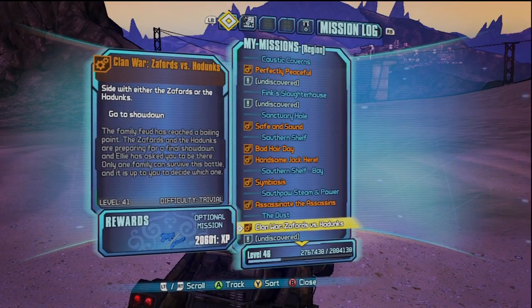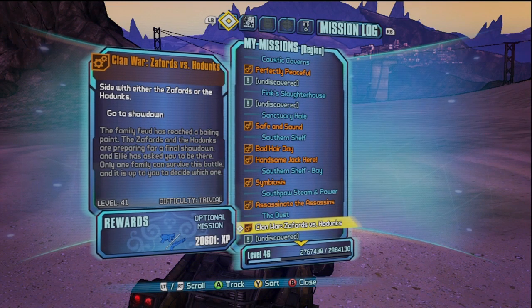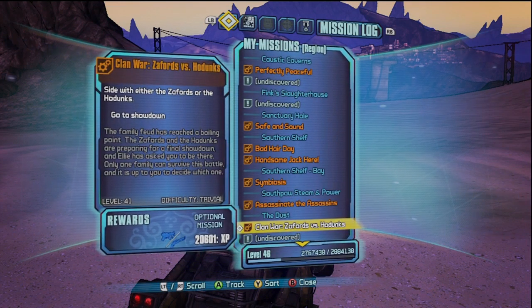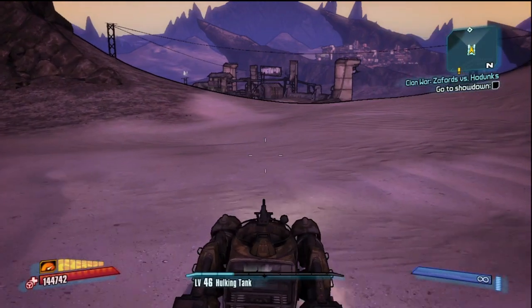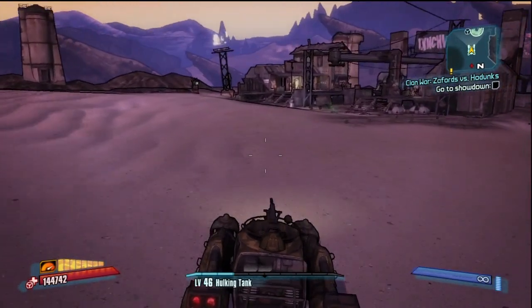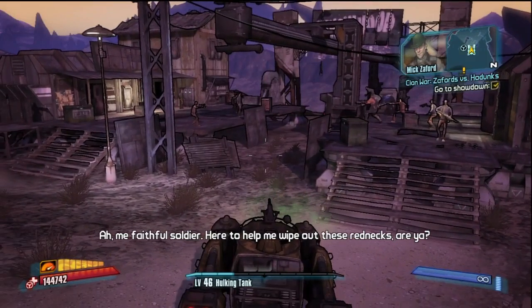What's going on, ladies and gentlemen? This is Manufactured Opinion bringing you some more Borderlands 2 Awesome Sauce. Today I'm showing you where to grab my favorite pistol in this game — and in my opinion one of the best pistols — and that is the Maggie. The Maggie drops off of Mick Zafford outside of the Lynchwood train station in the Dust.